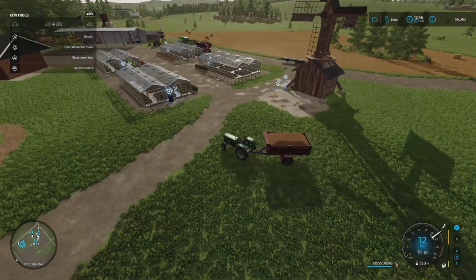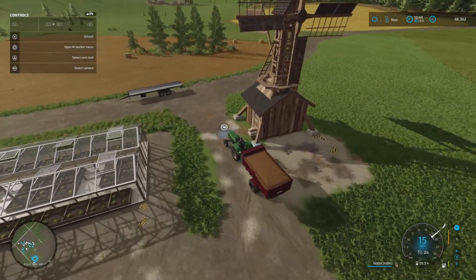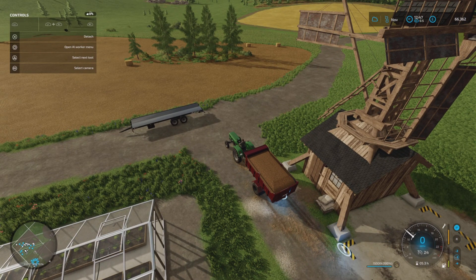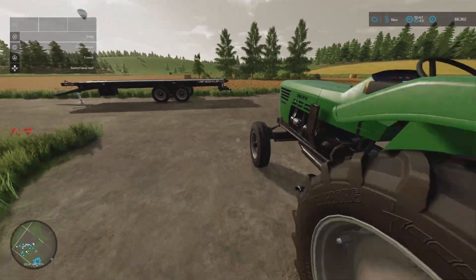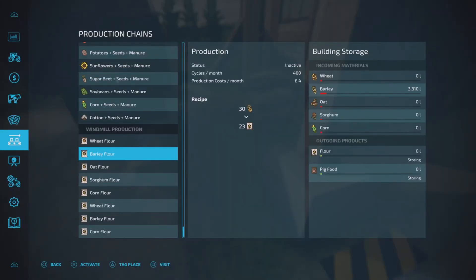That's the pallet unloading point - we don't want to be dumping it there. Dump it in - there we go. Barley flour, so...